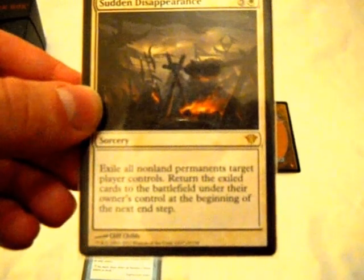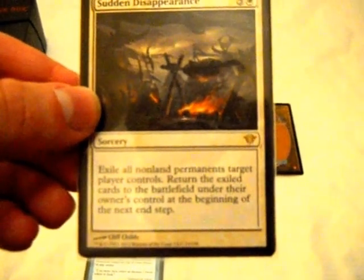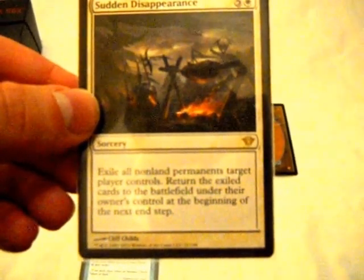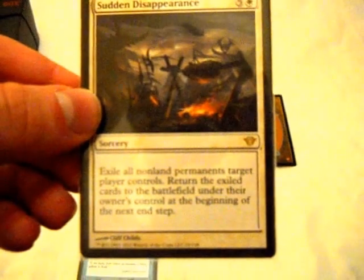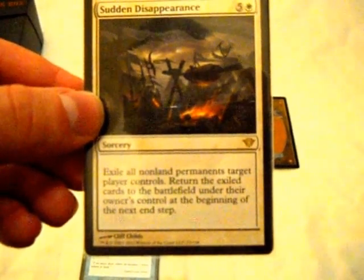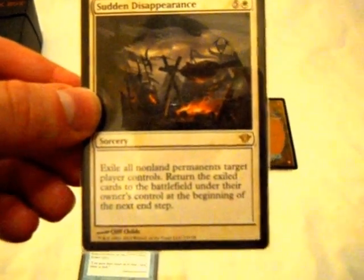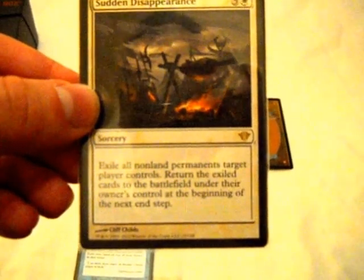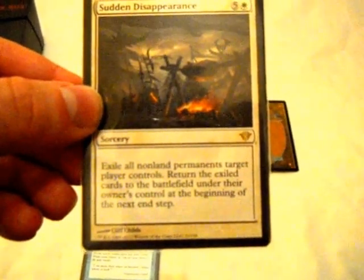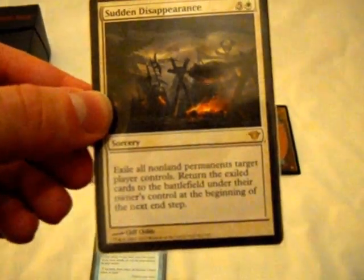Got a bunch of hexproof, indestructible creatures with stuff that makes them really hard to get rid of? Exile them all. Got a horrible set of enchantments out that makes it impossible to do damage? Exile them all. It is the best way to just say goodbye to the field and hit you now. It's easily one of the best cards you can use, because the colorless aspect makes it much easier to cast — all you need is one white. It's the same casting cost as Narset, and if you happen to get it with her, it's free, making your next attack perfectly safe.